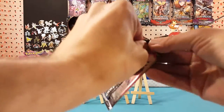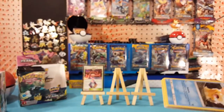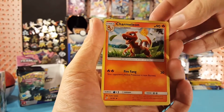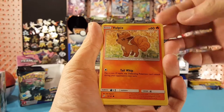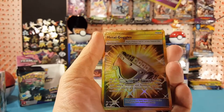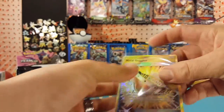Third pack — we have Grass Energy, Charmeleon, Mareep, Flaaffy, Psyduck, Vulpix, Pawniard, Alolan Geodude, Mankey. Need Arena is our reverse, and look at that — Metal Goggles, secret rare! Very nice looking card there, so much gold on that card, that's crazy.